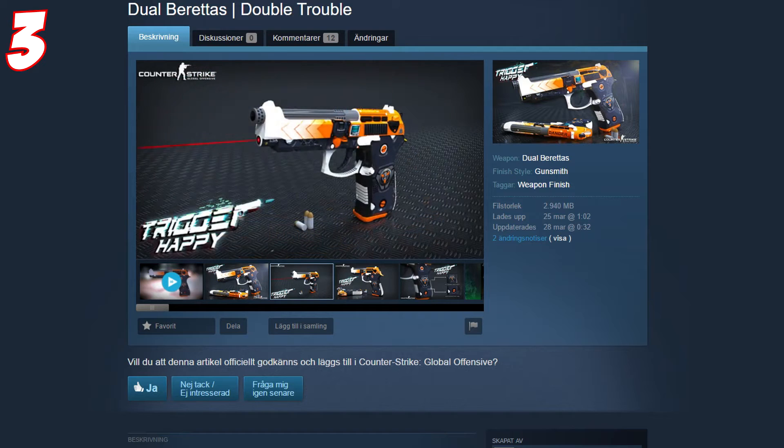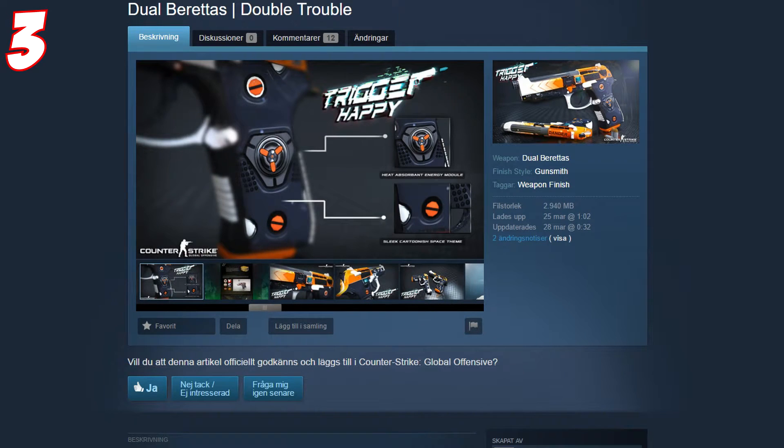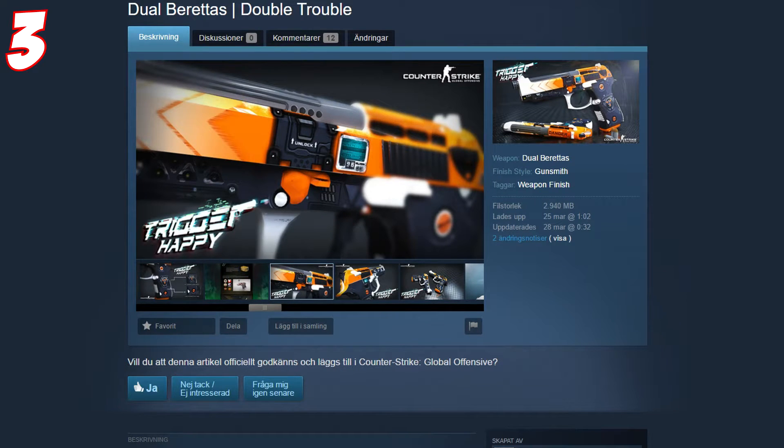It's a really cool skin. It reminds me of something like Overwatch — not CS Overwatch, the game Overwatch — like Tracer's guns. I love the orange and futuristic style of it. It's really sleek. If this were in the game I think it would be a blue or purple, probably a purple.